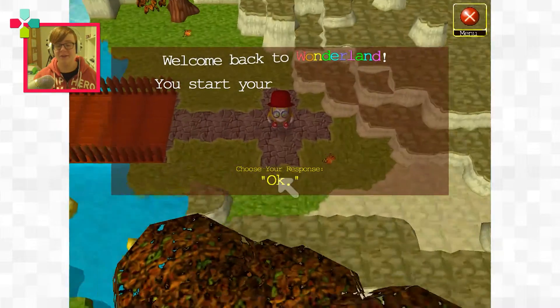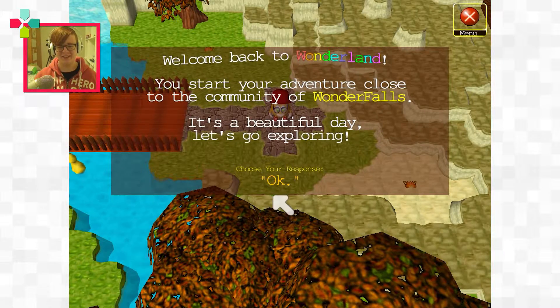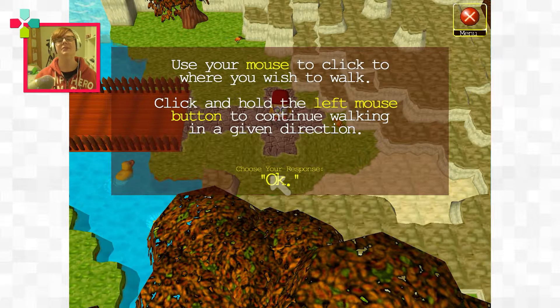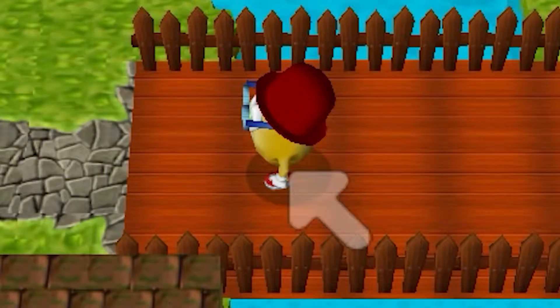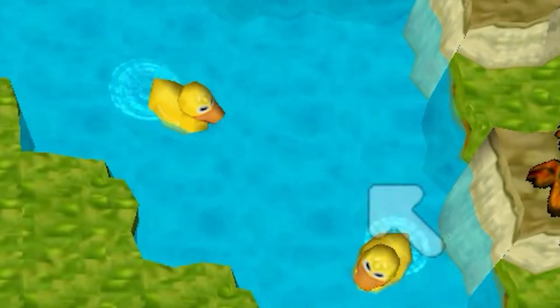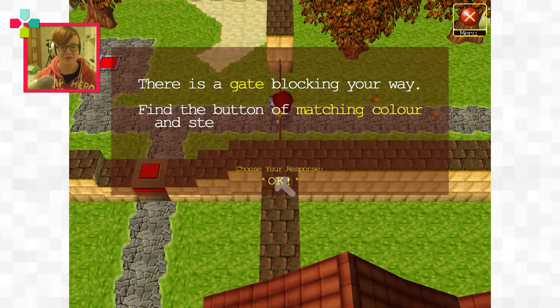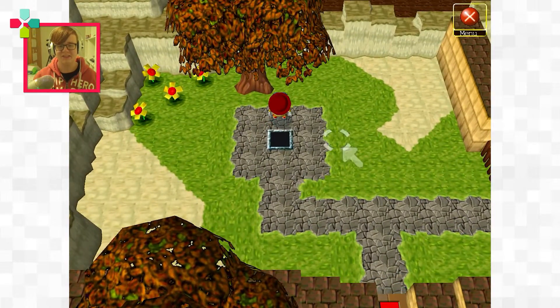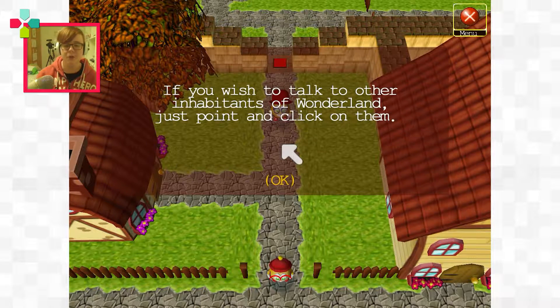We're going to start a new game. Welcome back to Wonderland. Your adventure closest to the community of Wonderfalls. It's a beautiful day. Let's go exploring. Use your mouse to click to where you wish to walk. Click and hold the left mouse button to continue walking in a given direction. So I just do this. These are the mechanics of Wonderland — it definitely has very much the same mechanics as the old Wonderland games, which is basically there's a lot of buttons you step on and a lot of things you do.